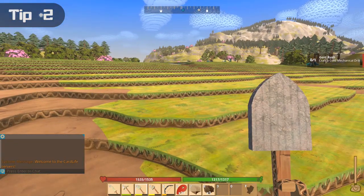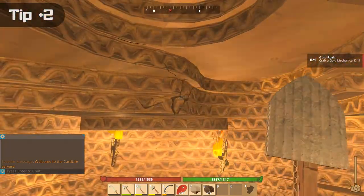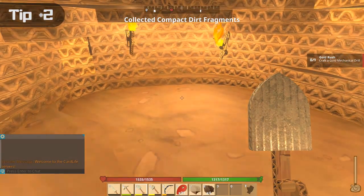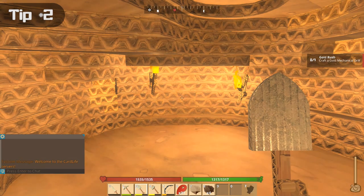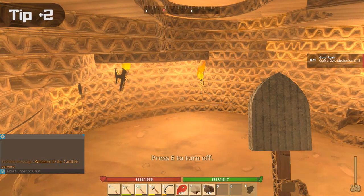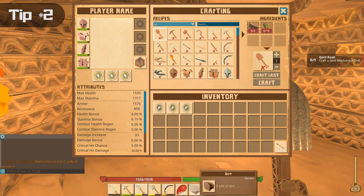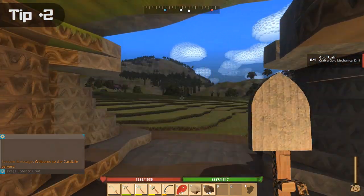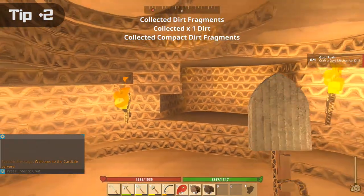Card Life uses a fragment system for its items, at least the terrain items that you collect out of the world. When you dig something out, you get enough fragments sometimes to collect an entire piece, and the game will automatically construct all of those fragments into a full piece once it has enough. That's why you see slot number eight gained an extra one. It almost looks partially filled, and that's because it is — there are only a couple of fragments in this block. Until you get enough fragments, it won't tell you that you have a full one.